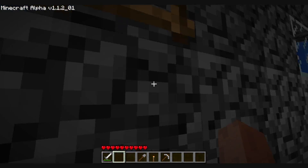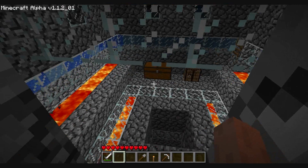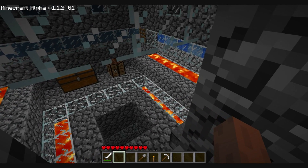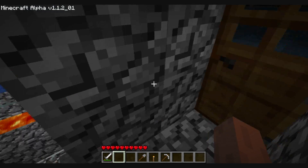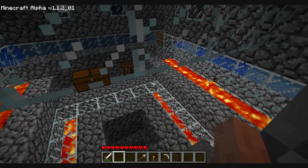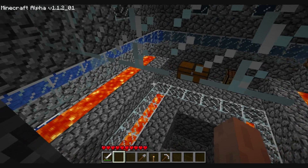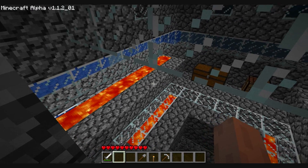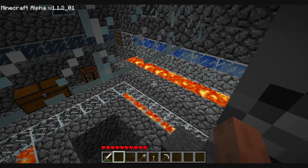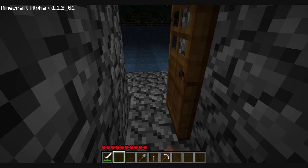This is my base. It's entirely torchless, so come the Halloween patch I won't have to worry about anything — although all the torches will be turned into lanterns anyway. This is something you can do post-Halloween patch to keep your base lit. It's a little harder because you have to find lava, and usually you won't find lava by digging down without finding enemies.